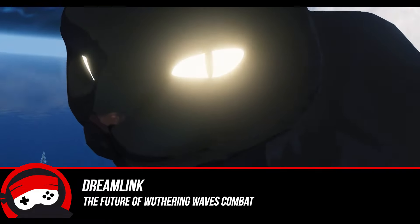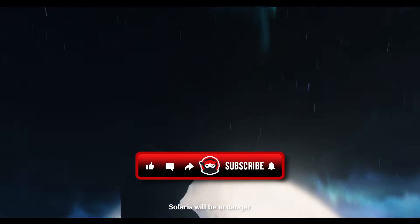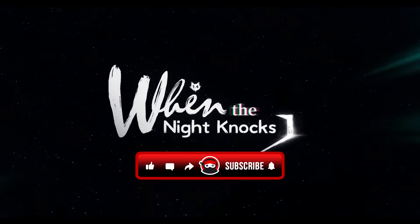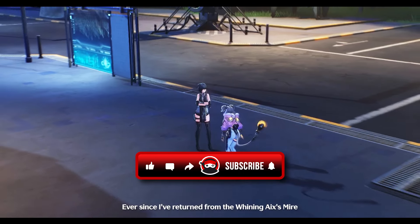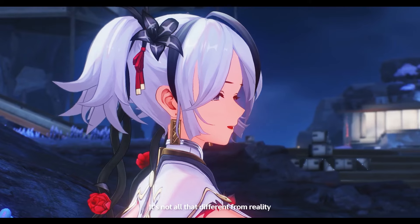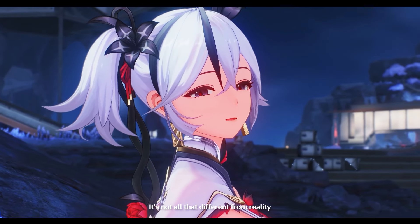Today we're diving into an exciting new combat mechanism coming in with Wuthering Waves version 1.4, the Dream Link. Imagine a feature that takes your team's energy, amplifies it, and lets your Resonators just unleash their full potential as a single cohesive unit.